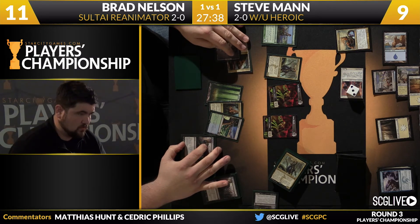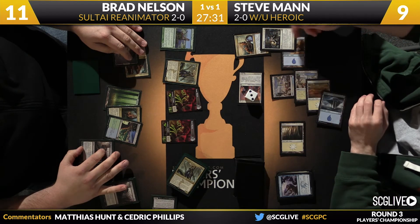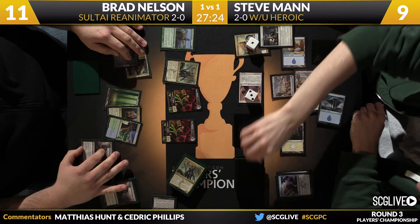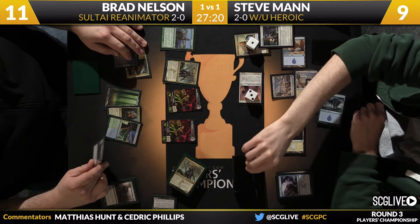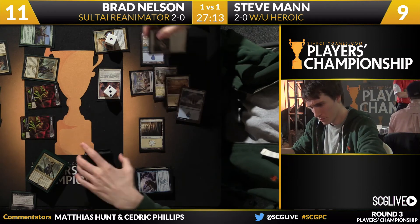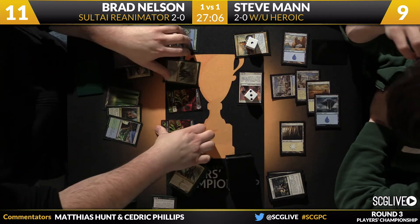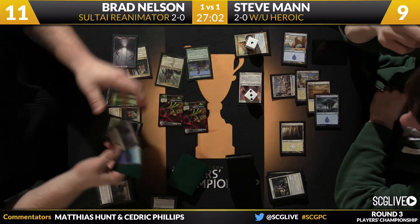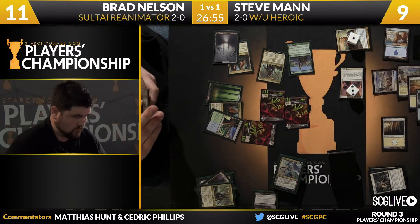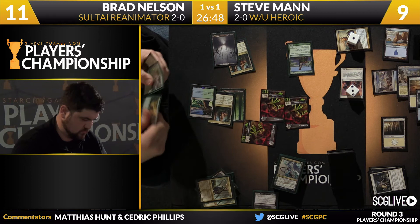Here's another Bile Blight. You see players use the count-to-five rule — a control player counts to five before responding no matter what, so opponents don't know if you're actually making a choice. The Battlewise Hoplite Heroic trigger was off, so the scry sends the top card to the bottom. God's Willing resolves, saving Battlewise Hoplite from Bile Blight. Man gets to scry one twice from Stubborn Denial and God's Willing. Man survives the turn. Sidisi makes another Zombie token, flipping another copy of Sidisi.